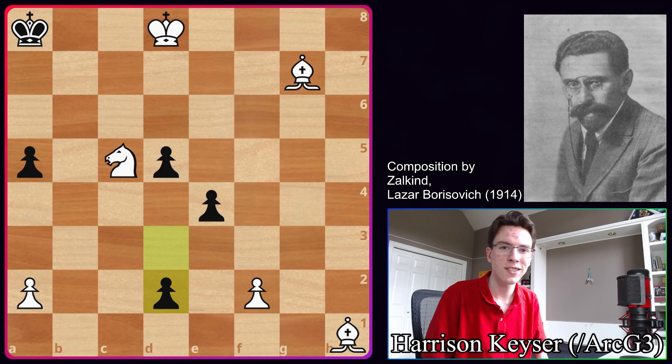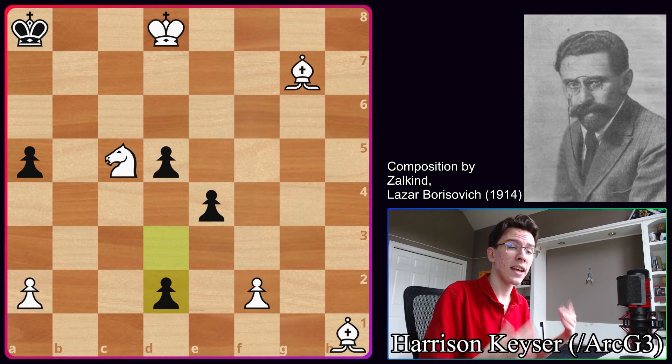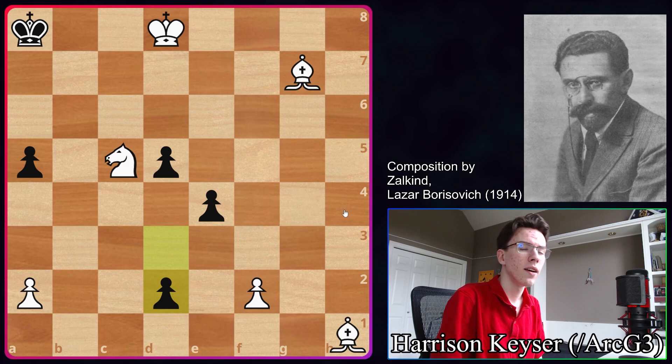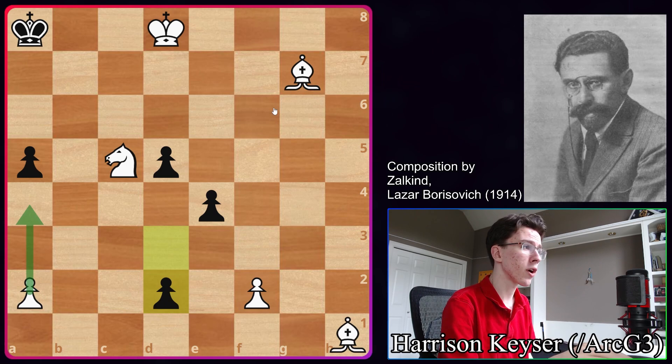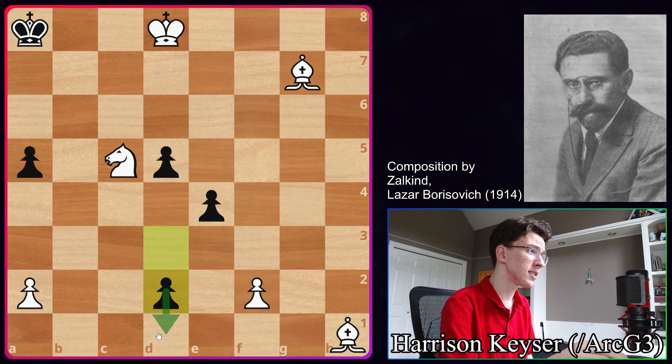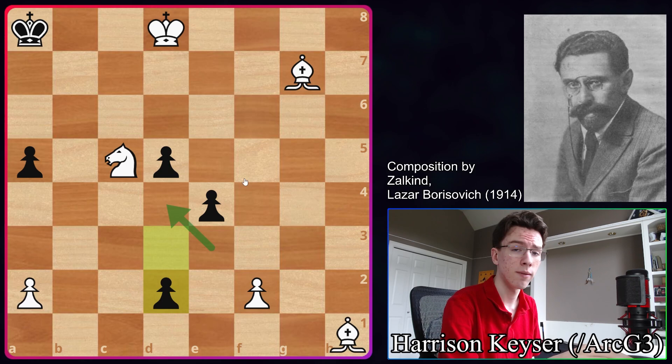Now I'm going to go through the solution and my thoughts. I was unable to get this study — I came across it in the chess.com tactics trainer. The first thing I noticed is that this King is really weak, so even though there might not be a way to stop the pawn, we might be able to make some mating net. I also toyed with the idea of setting up a fortress with the pawn going on A4 and then the Bishop oscillating between D4 and E3. But the problem is once black promotes, they can push D4 and we don't have enough defenders on that square, and that just breaks the fortress down. So unfortunately that's not going to work.